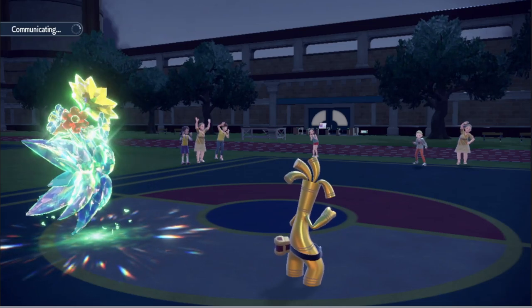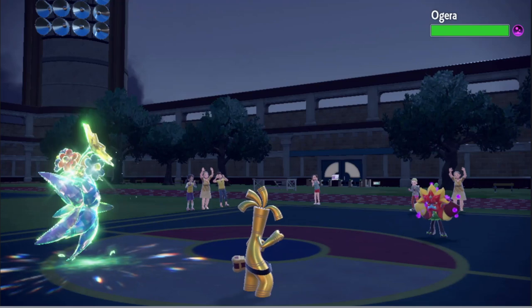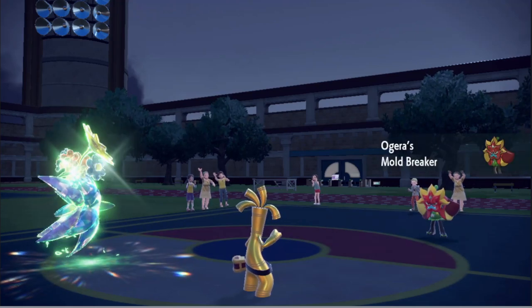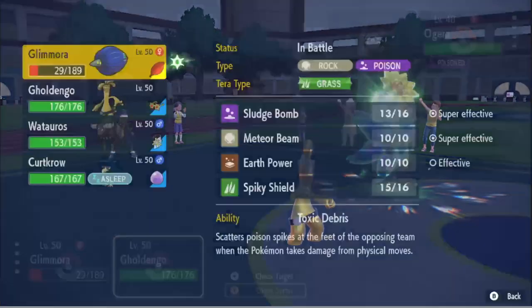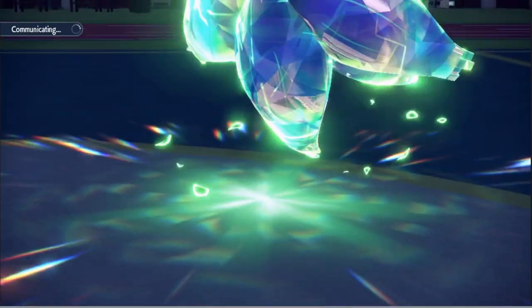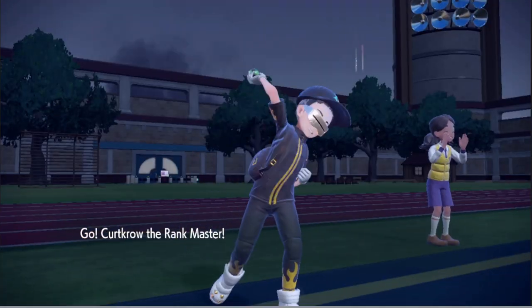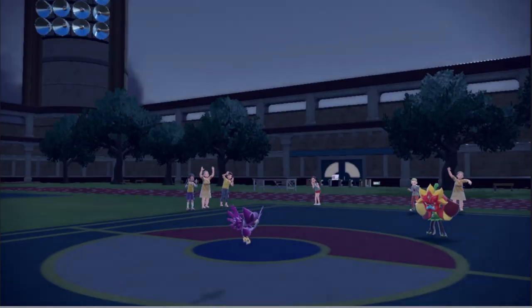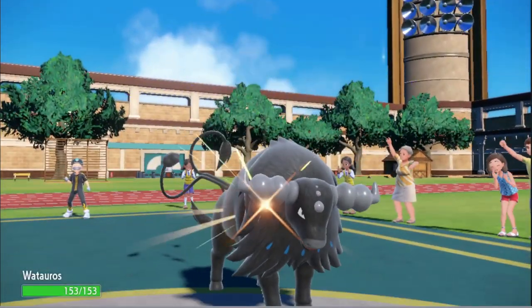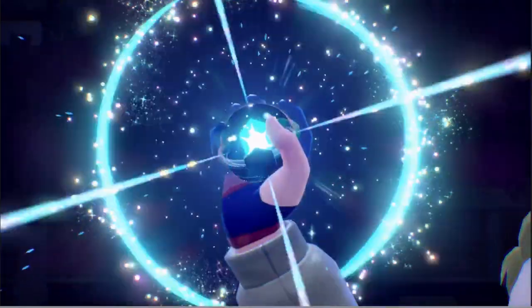We still have Tailwind going, so we're just gonna keep hitting with Make It Rain and get rid of Amoonguss. No more sleep spammer, Mr. Sleepy Goose — goodbye! We have two things you can't put to sleep, so that's huge. He could have Protected there, honestly. What's this — okay, another Mold Breaker. I'm gonna go into Water Tauros and switch out Murkrow just to reset the Make It Rain stuff. We're most likely not faster than Ogerpon, but we can't put up another Tailwind.